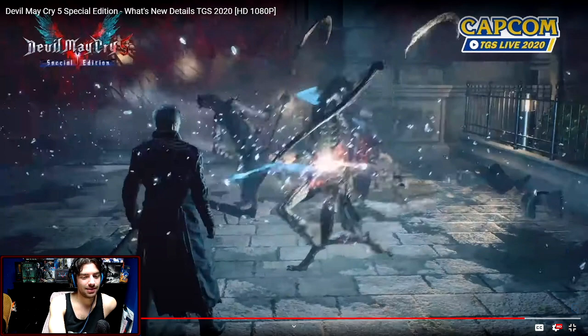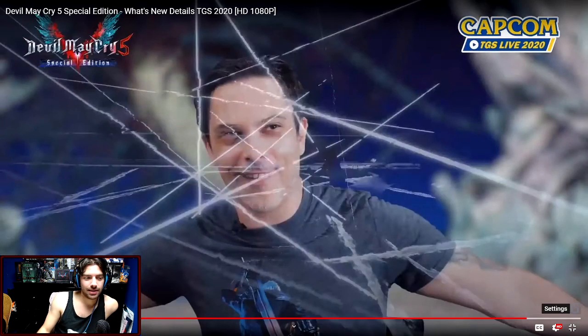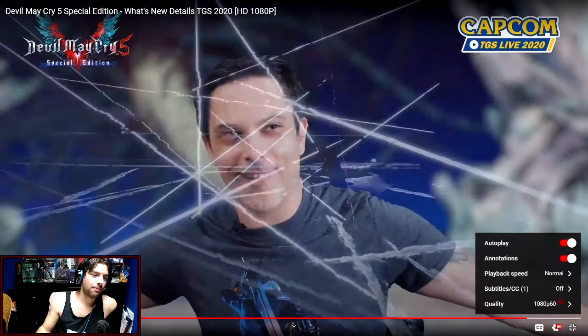My guess is that if they just took his button and move list from 4SE to here, he didn't have any back-to-forward motions except for the Storm Swords — so that's probably back-forward melee. And that's obviously Judgment Cut End. It's neat that he can do it without devil trigger now, but I'm wondering — that probably means when he's not in devil trigger he will actually get hit out of it this time, because in 4SE you could take so much punishment with it. Or it'll actually cost devil trigger bar to use it — who knows.